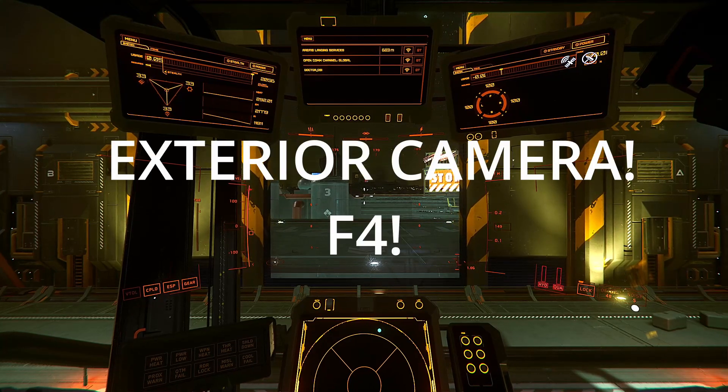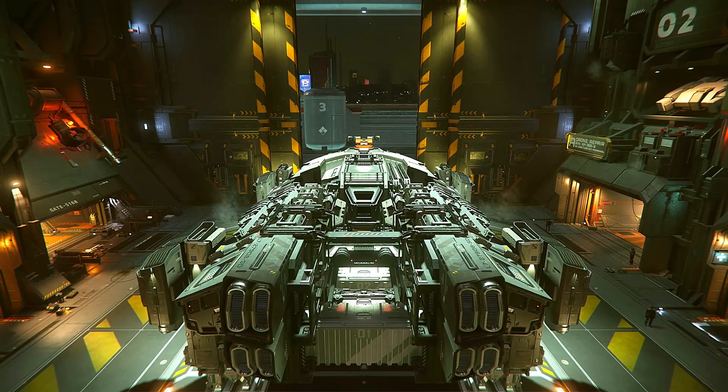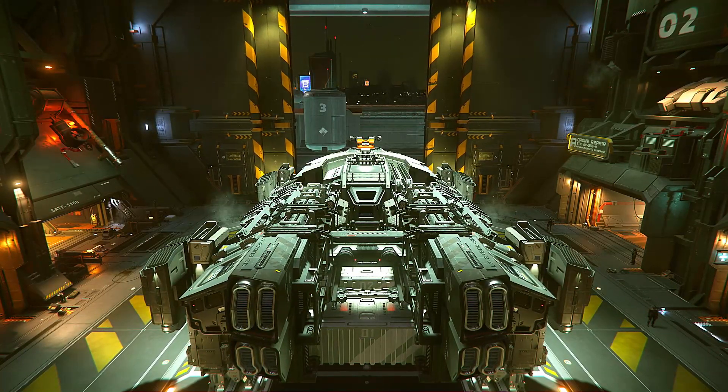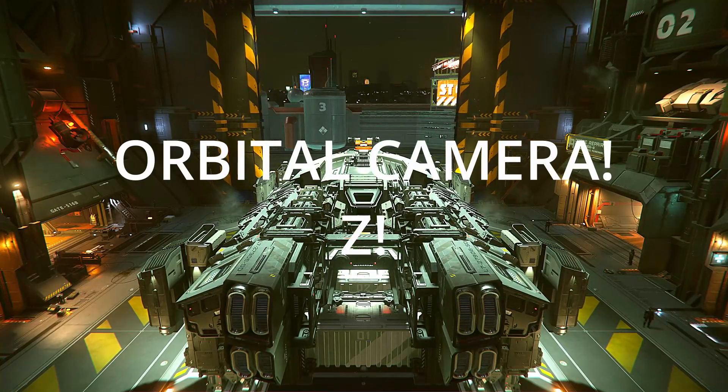Pressing F4 — not 4, F4, are you trying to blow up your ship? — will take you into exterior third person view. Then you can press Z to control your orbital camera.